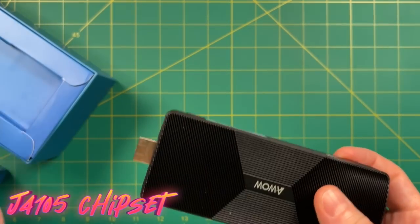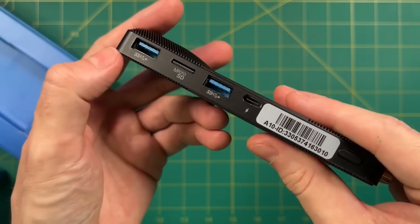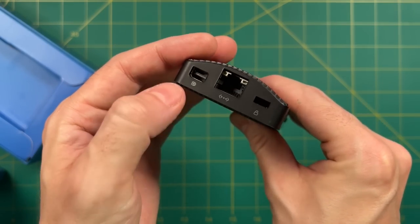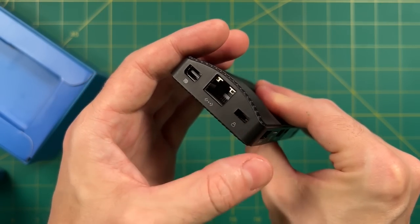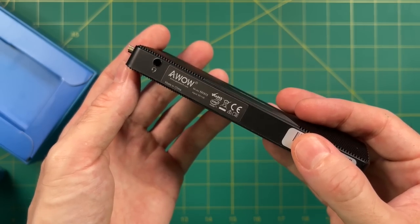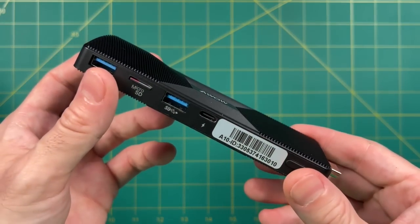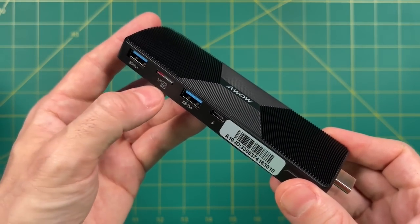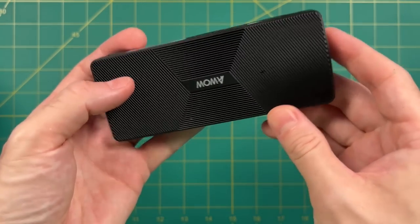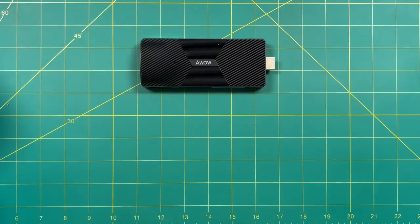This thing runs an Intel Celeron J4105 chipset. It's got a couple of USB-A ports great for controllers, a micro SD card slot, can be powered via USB-C. On the back it has a mini DisplayPort and an Ethernet connection, and of course being a PC stick it supplies an HDMI output. The micro SD card slot is the real kicker — you can load up Batocera, which is a Linux-based operating system, and turn this into a mini gaming machine.